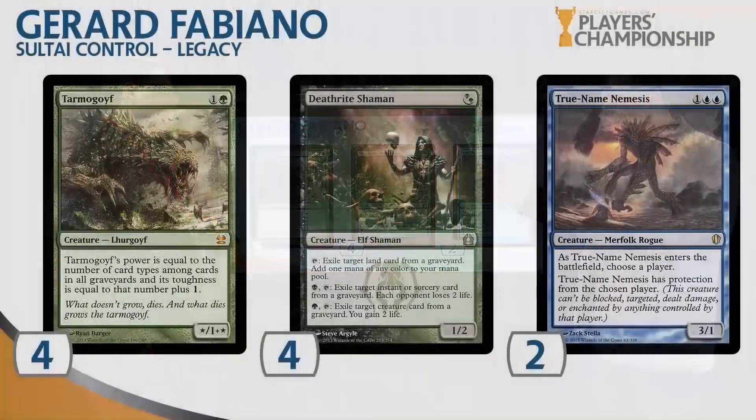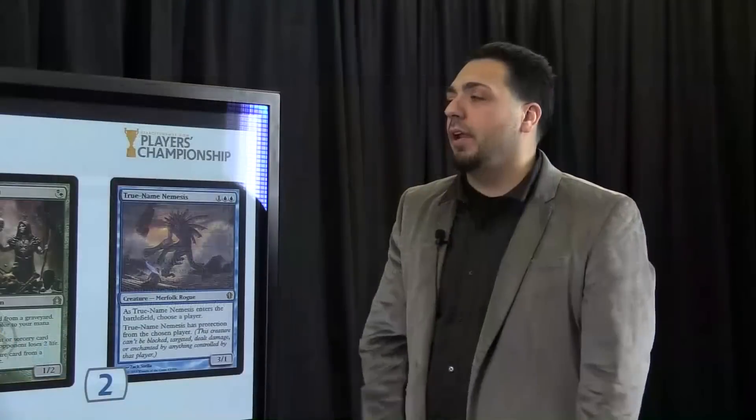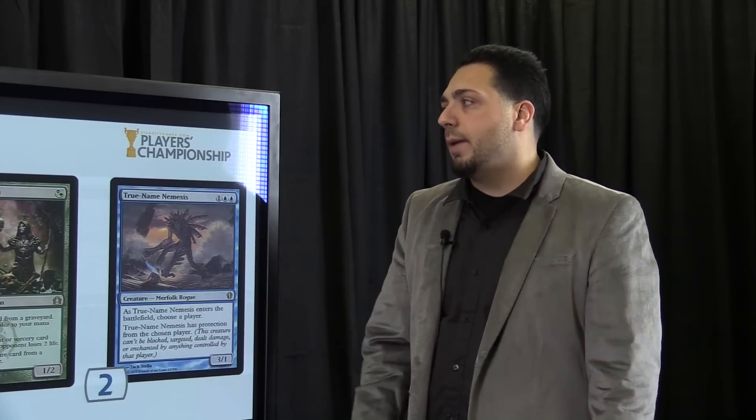I think Tarmogoyf is still one of the best creatures ever printed. It could be up to 6/7, 7/8 — I think 8/9 is the biggest. But regardless, a 2-mana 4/5 is super good. Even though some people will be delving away their graveyard, you will still have cards in your graveyard. It's Legacy — cards go to the graveyard.